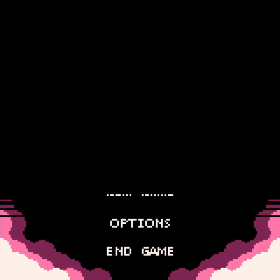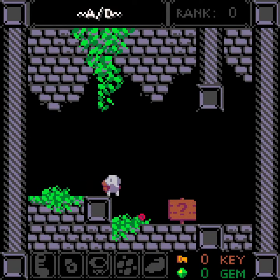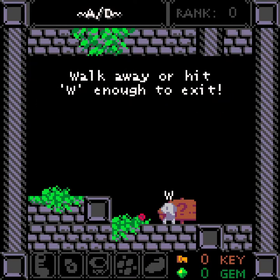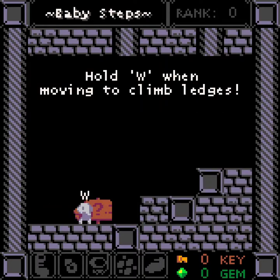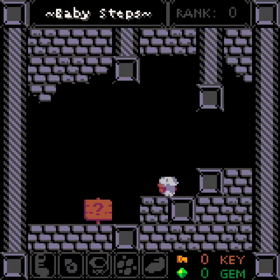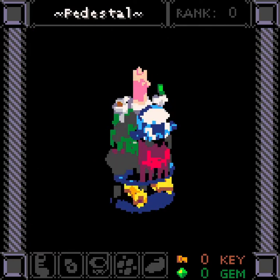New game. All right. So that's left, right — that's my movement. I have a dash button apparently, which does nothing right now. Hit W to read text from characters, then hit W to continue reading, walk away, or hit W enough to exit. Got it. Zero key, zero gem — hold W and move to climb ledges, only climb one block at a time. It's like a jump but it's a climb.